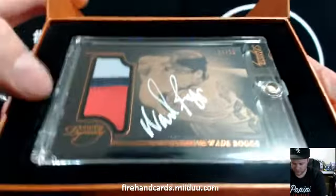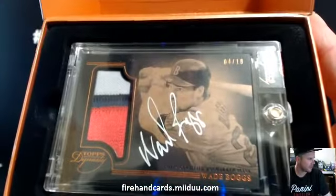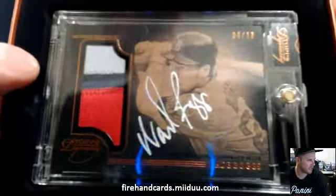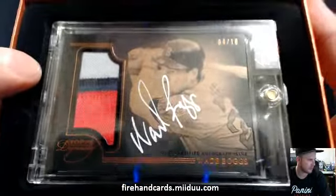Wade Boggs on the Red Sox. We pulled the Wade Boggs Yankees yesterday. This is 4 out of 10. Wade Boggs belongs to Dbuck83, AKA JB Woods and his buddy. Congrats guys, 4 out of 10, Wade Boggs.